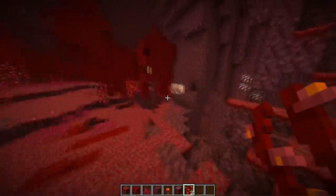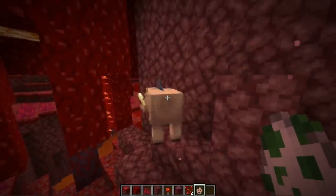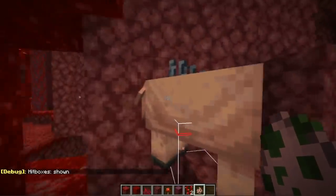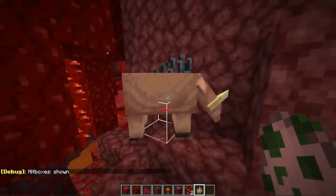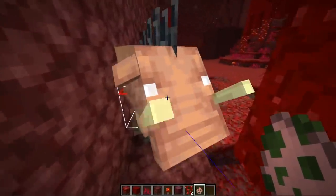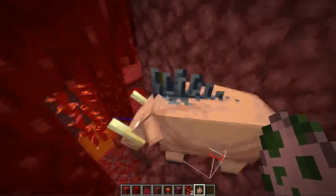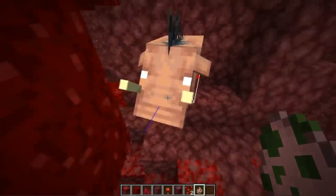Over here you can see one of the new mobs. This is a Hoglin — if you pick block it, you get the Hoglin spawn egg. Very cool, it's quite large. If you turn up the hitbox it's a bit smaller than what the actual size appears to be — they might change that. They have a massive tusk and very bristly hairs on top, with those really deadly-looking ghostly eyes.